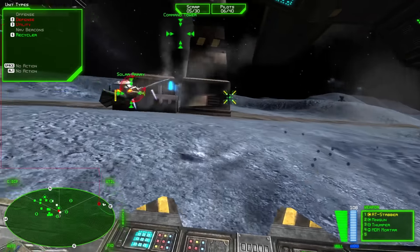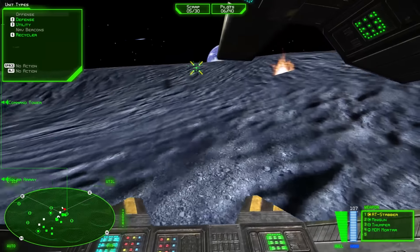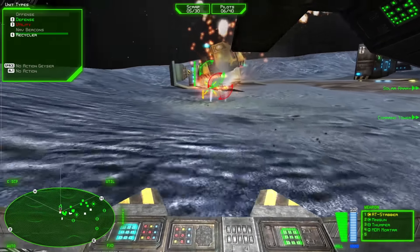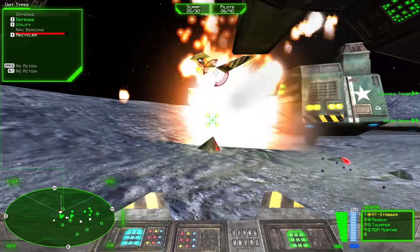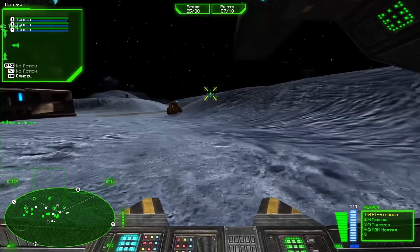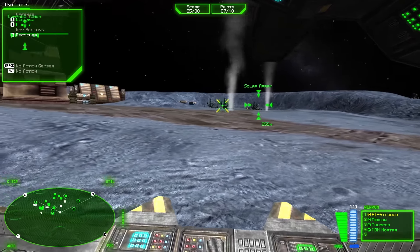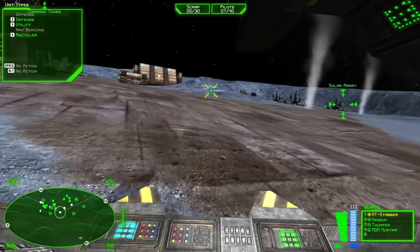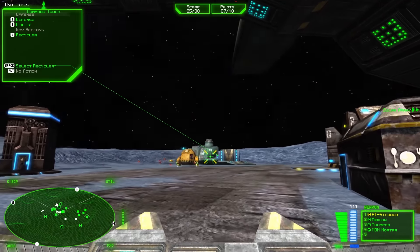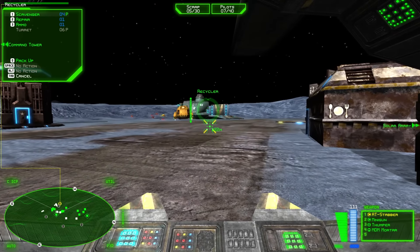Defensive unit lost. A scavenger was under attack and lost. We don't have to defend for very long, so it's not too much of an issue. But we should probably build another scavenger. That did cost us a pilot, because that pilot died when the scavenger exploded. However, the scavenger did explode into biometal that we can scavenge, so we'll build another one.